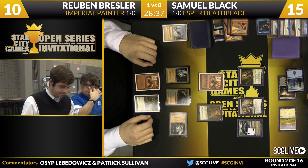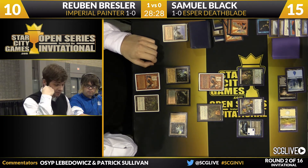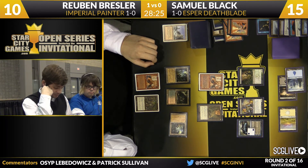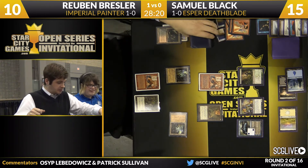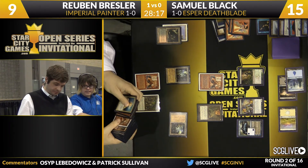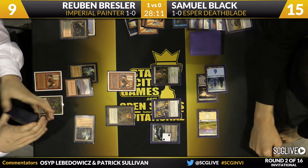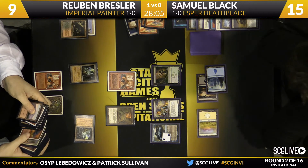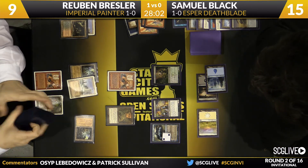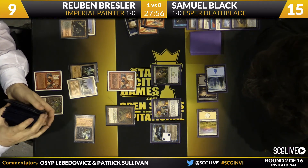He does have the red source. Now he can just cast Imperial Recruiter this turn to find the Painter Servant and try to go off next turn. He'll have five total mana next turn — spend two to play Painter Servant, spend three for Grindstone and hope. Ruben's got to make his move now as his life total is in a pretty precarious place — he's taking a lot of damage off Ancient Tomb. Sam's out of cards, but he's going to be seeing a lot more over the next couple turns with Dark Confidant and Jace in play. Imperial Recruiter resolves and now Painter Servant is found, along with the Ensnaring Bridge in Ruben's hand. His life total is at seven.